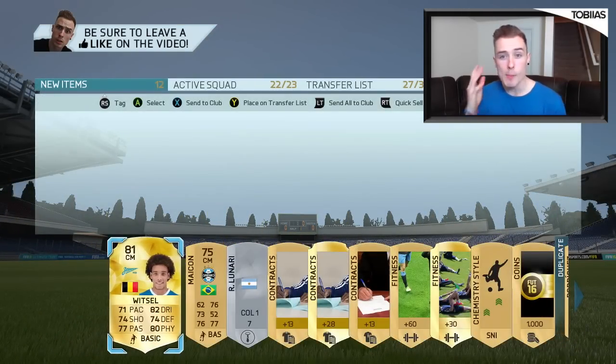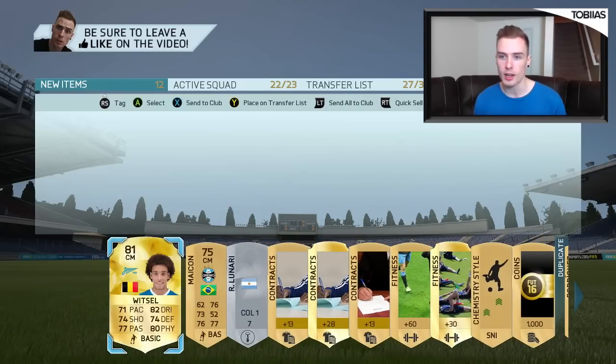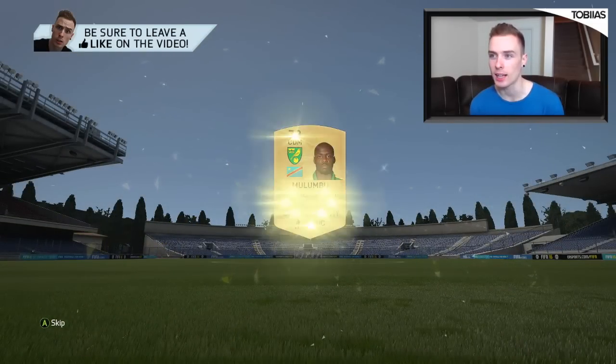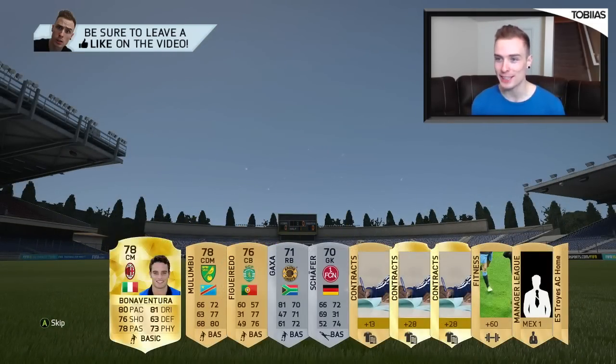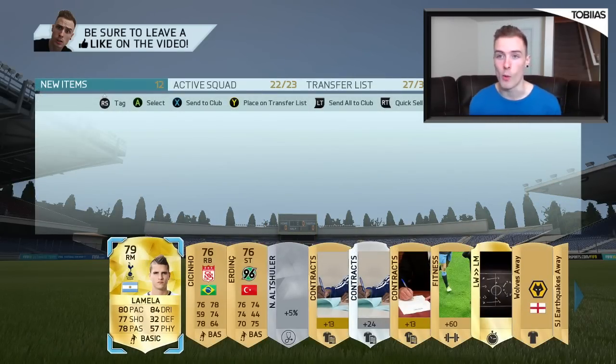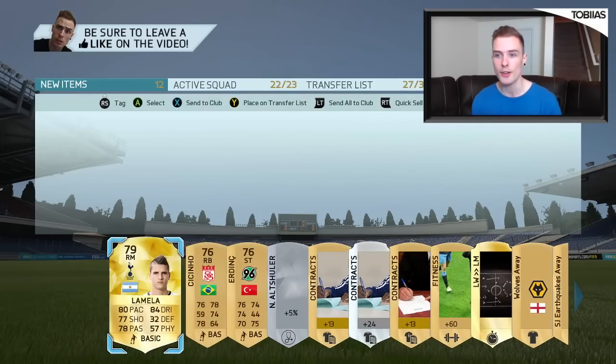That's not too bad. The majority of packs you don't even get rare players flashing up on the pack, so I'll take that as a decent pack at the early stages of Ultimate Team. Alaba, who are you giving us in this pack? Malumbo from Norwich... Eric Lamela - that's not too bad, one of the better players we've found so far. We're only 2,000 FIFA points through. Eric Lamela from Spurs, 79-rated. His stats don't look too great. But for a 79-rated right midfielder from the Premier League, 84 pace - that's not too bad.